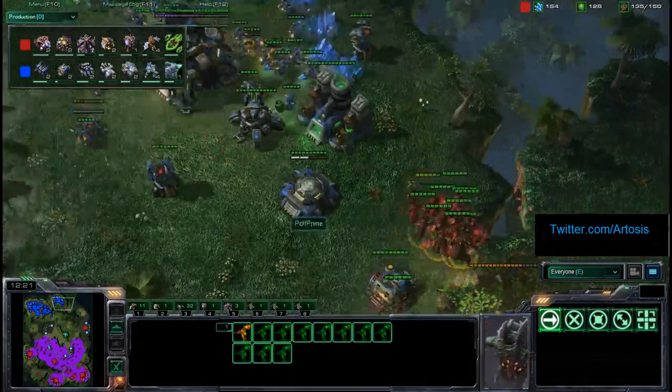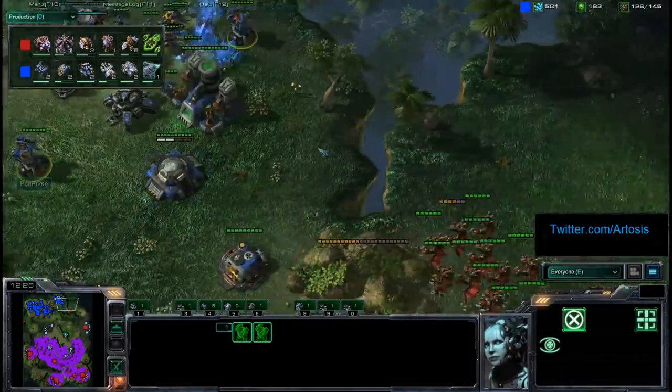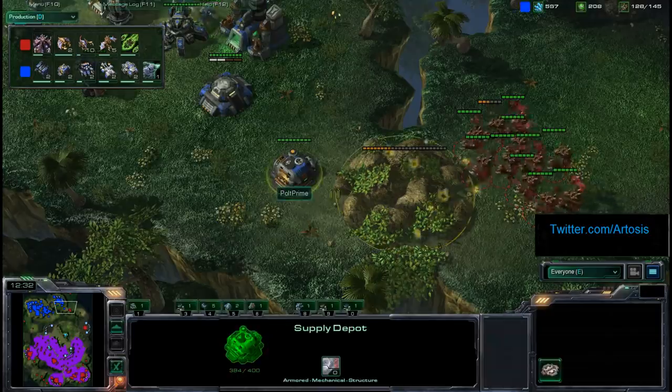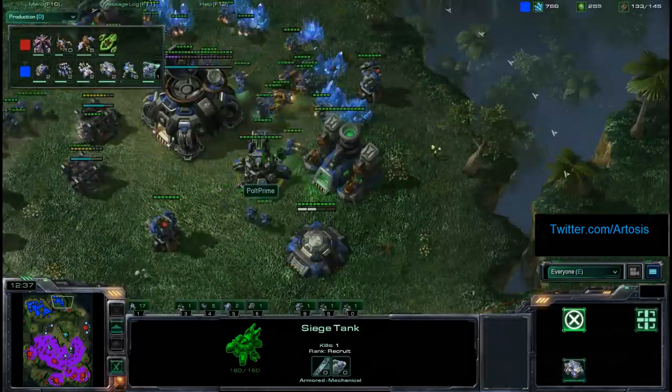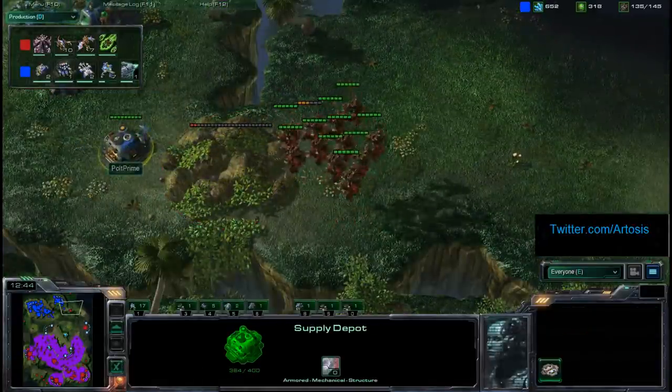Now it's time for some Mutalisk harassment — he's going to go in here. There is a bunker with a couple Marines, a Siege Tank, some Missile Turrets. Ret is going to go ahead and finish off these rocks to just kind of scare Polt Prime. Will he do many Baneling counters? Against all this — probably not. But at least there is always the threat, so some of Polt Prime's supply is going to have to stay back there and defend.